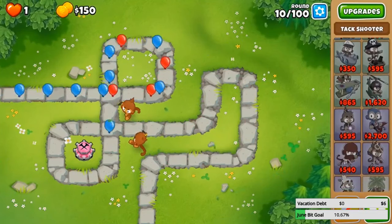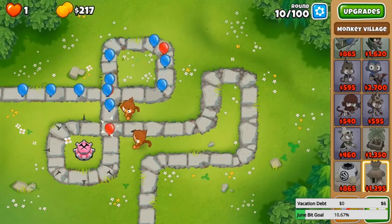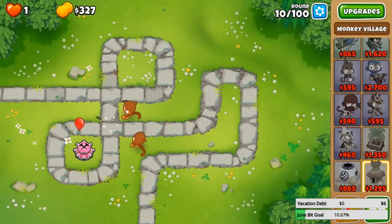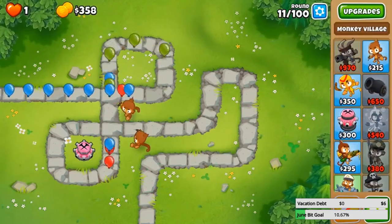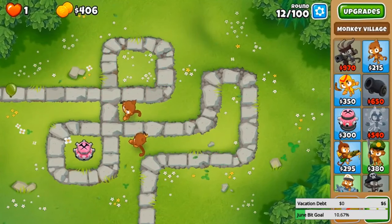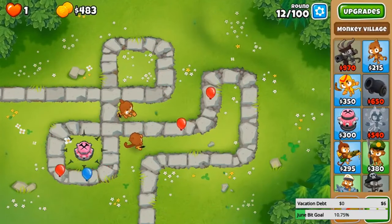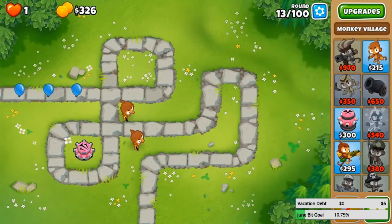Since you cannot gain any income in CHIMPS, I think the way to go is Monkey Town — this upgrade gives you 50% more cash for each pop, which is perfect. I also realized no selling — so this attack over here is not going to be in range of the village. I should have thought about that earlier. I'm gonna get Gwendolyn right now, I need to level her up as quickly as possible. Round 12 — we're doing fine. Oh, dart monkey like to the right of its range — I may have spoken too soon. Oh crap.